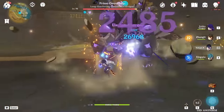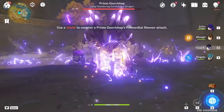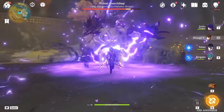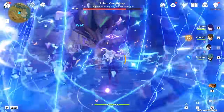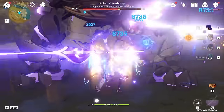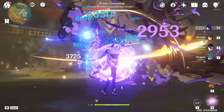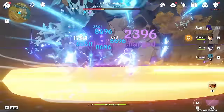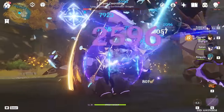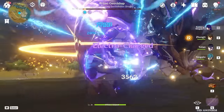Surely this time — four particles. Finally, we can try it out. 10k on the E, and then adding Xingqiu burst in there as well — oh, it's actually really good! We're just shredding him. He's dying so fast. A couple more hits and he's dead.